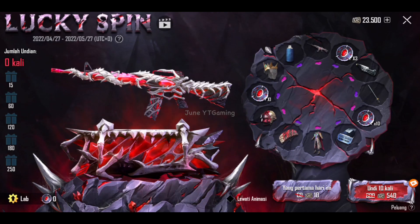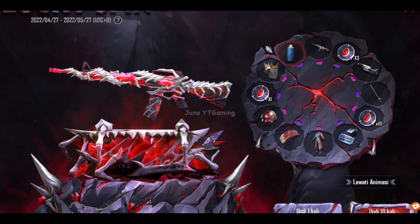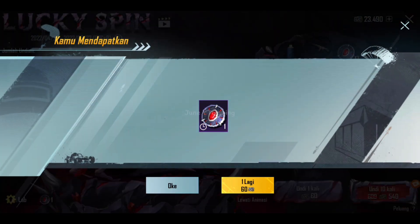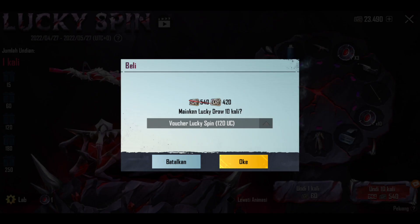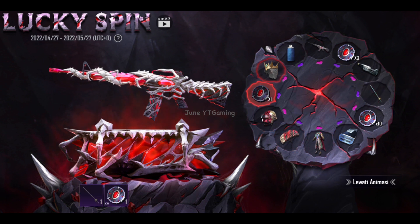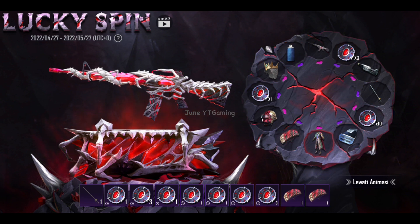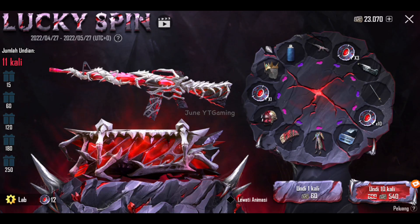Aku udah gak sabar banget ya, yuk langsung aja kita mulai gacanya. Seperti biasa guys, aku gak mau rugi ya, jadi pake 10 UC dulu. Dapetnya 1 coin ya, jadi langsung aja deh ke 10 kali gacanya. Lumayan banget guys, ada potongan voucher 120 UC. Langsung dikasih crowbar guys, lumayan banget ya dapet coin-coin. Dapet parasutnya 2 kali guys — semoga ini permulaan yang bagus.